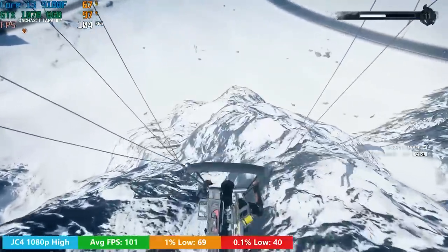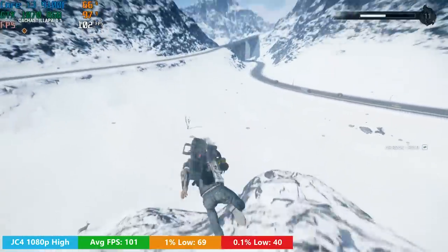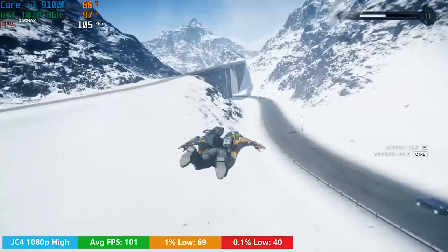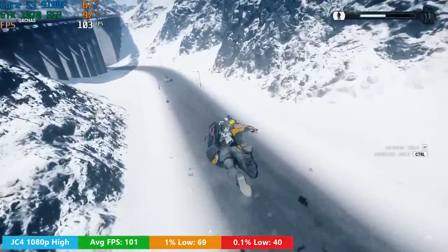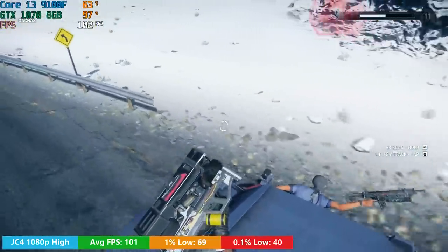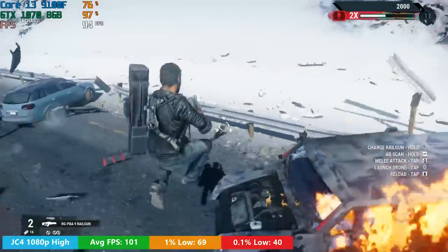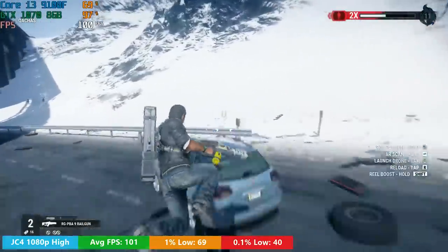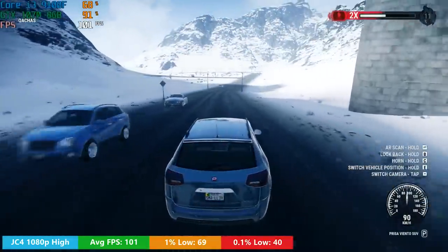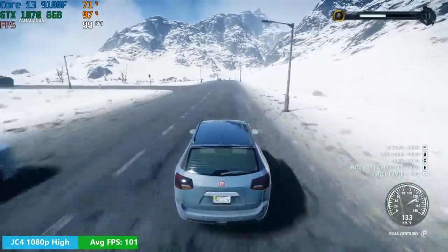In Just Cause 4, we averaged just over 100 FPS at 1080p high preset — 101 was the exact average. This is more of a GPU-intensive game, so most of the strain was on the GTX 1070. Performance will vary depending on where you are in the map; Just Cause 4's massive open-world means FPS could be over 100 in one area and dip below 50 in another. Overall you're going to have a very decent time with the i3-9100F.